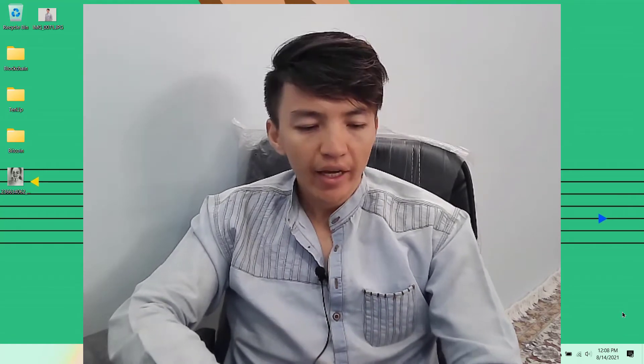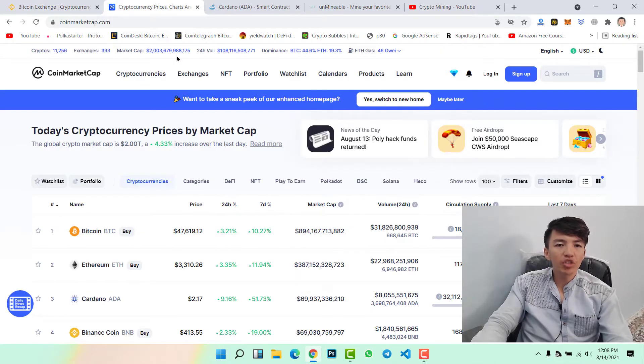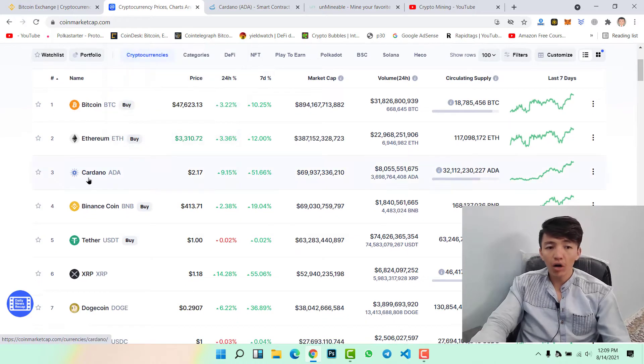Let's go to our browser. Here you can check that Cardano has a smart contract launch on September 13, 2021. This is big news for Cardano holders. If you are holding Cardano, hold it till September 13 because you will get a huge profit. On that date Cardano is launching their smart contract, and now Cardano is in third position among all cryptocurrencies — before this it was in fifth position.